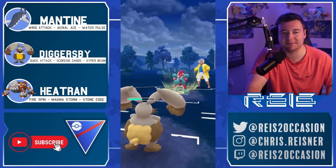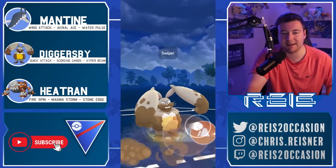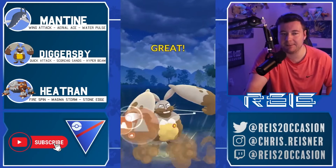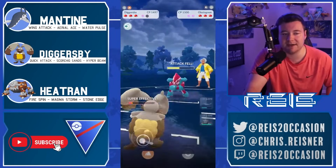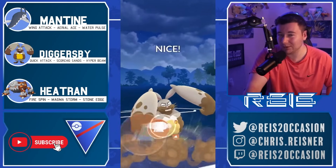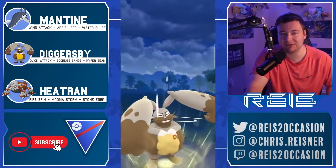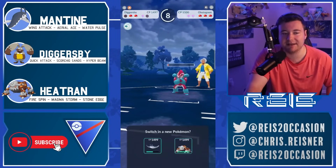In comes a shiny Obstagoon — very cool. Obstagoon is going to like this matchup against Diggersby, but with the incredible bulk of Diggersby it takes the Cross Chop quite well. Getting to Scorching Sands, opting for that over Hyper Beam, able to connect and will reach another Scorching Sands. It might actually get a shield out of this Obstagoon.